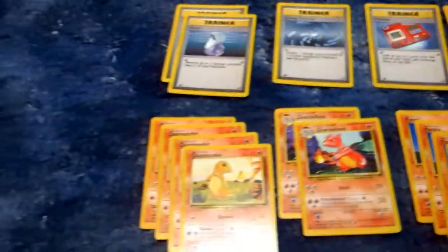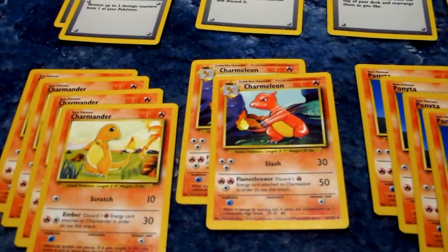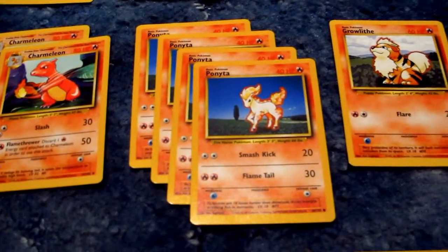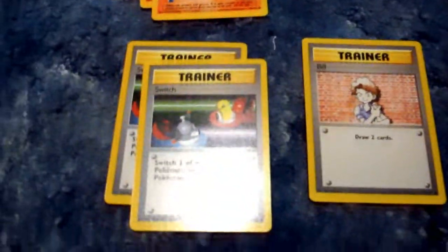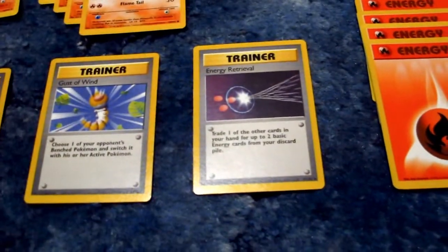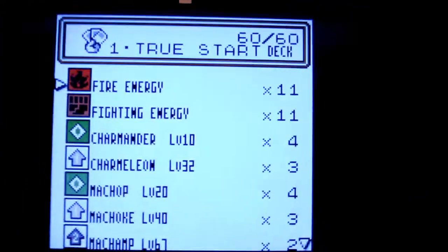Now for the Fire deck: your Charmanders are the base set variety, one or a discard for 30, for two energy. And Charmeleon — our only real choice basically. Ponyta is 40 HP but has two for 30 without any sort of discard, unlike the Charmanders, so it's kind of an option. Two for 20 but 60 HP Growlithe — considerable maybe. Switch, always nice to see. Bill, yes. Gust of Wind, yes. Energy Retrieval — that'll help with the Fire discards. And 14 Fire energy cards to boot.